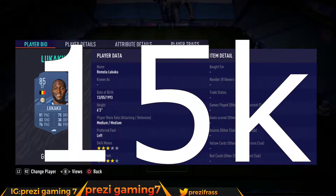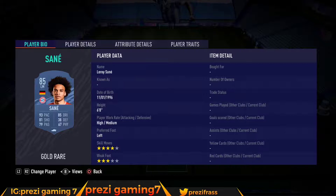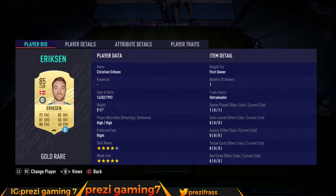We got Lukaku at 1,500 coins, we got Mertens at 14,000 coins, we got Sane at 15,000 coins, we got Milinkovic at 16,000 coins, we got Louis Alberto at 15,000 coins, and we got Ericsson at 15,500 coins.